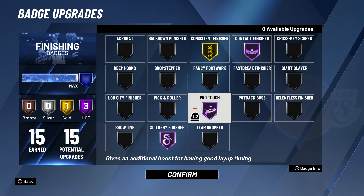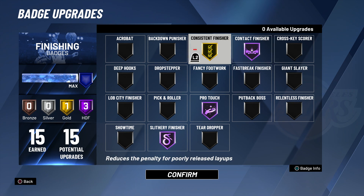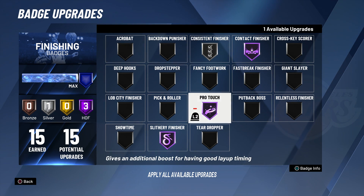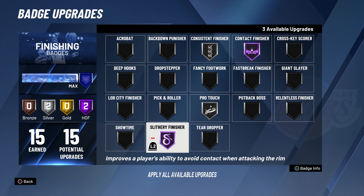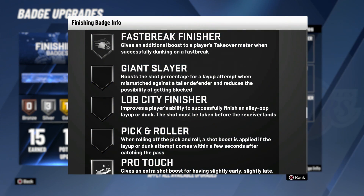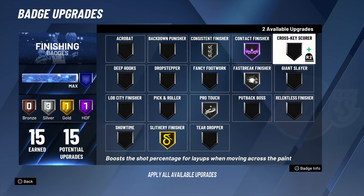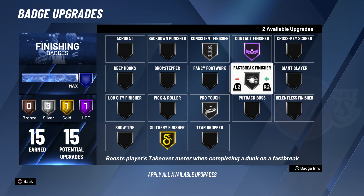I feel like the finishing badges I have equipped right now are just too cheesy. When I take it up inside, it's literally get out the way or you're getting posterized. So I'm going to switch some of these around. I'm going to use Consistent on Silver and Pro Touch on Silver. I'm going to bring Slithery down to Gold, and use Fast Break Finisher — mainly because it increases your takeover meter when dunking on a break. I tried Showtime before; it didn't give you a boost. So I'm going to boost Fast Break Finisher all the way up to Hall of Fame.